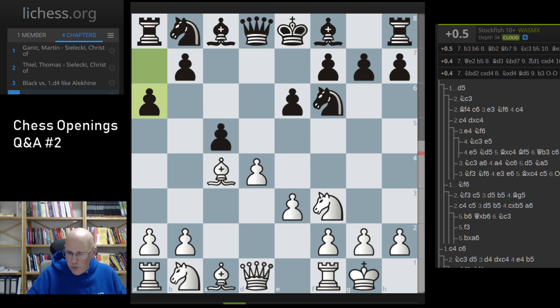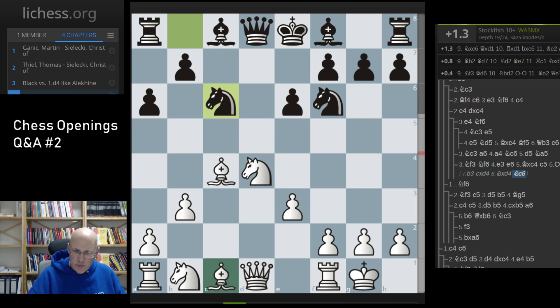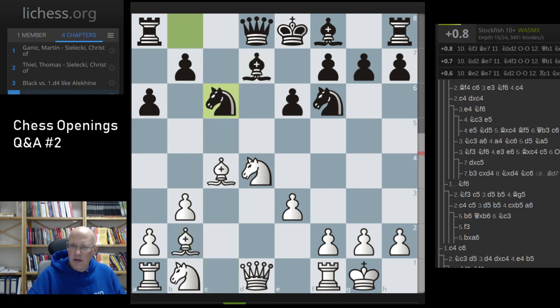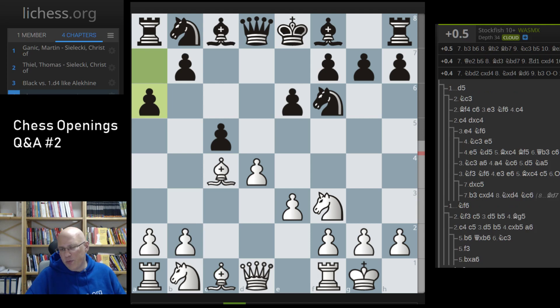If you want solid but with a little more bite, I'd play b3 — currently in fashion. The idea is simply to develop the bishop, and in case of c-takes, take with the knight. Black has to start with Bd7 to prepare that, reaching a position where white has a slightly easier game and the bishop on b2 is just a good piece.